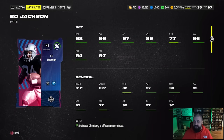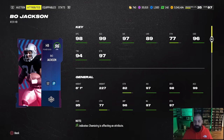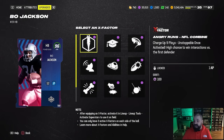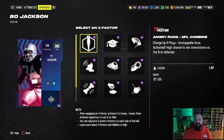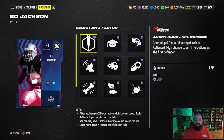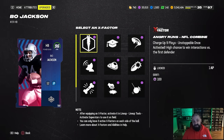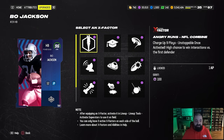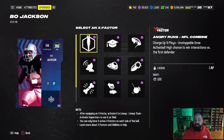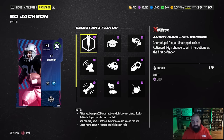Look at the attributes alone: 98 speed, 99 acceleration, 96 change direction, 94 trucking, 97 break tackle. His catch is pretty low but I've never had a problem with him dropping footballs. The perfect ability setup is the Angry Runs X-Factor, which costs one AP. This turns on nine plays into the game and then stays on for the remainder of the game. Unless two people are tackling him at the same time, he's likely going to break the first tackle on every run. The only real counters are Secure Tackler and Tackle Supreme on defense.